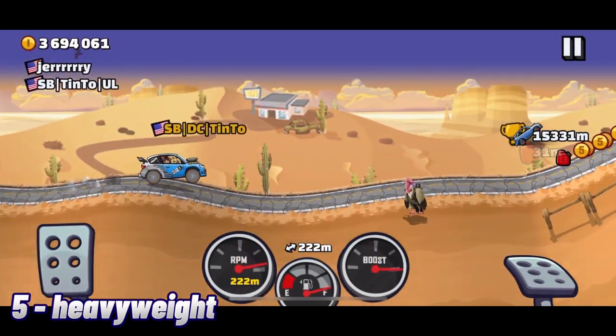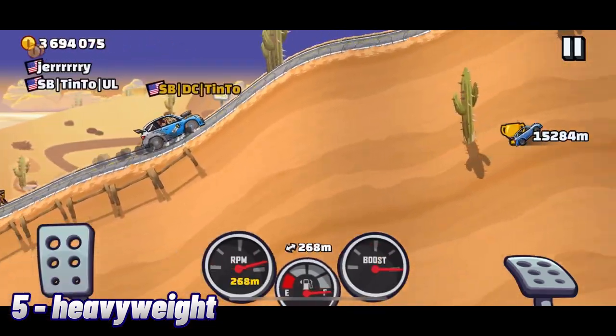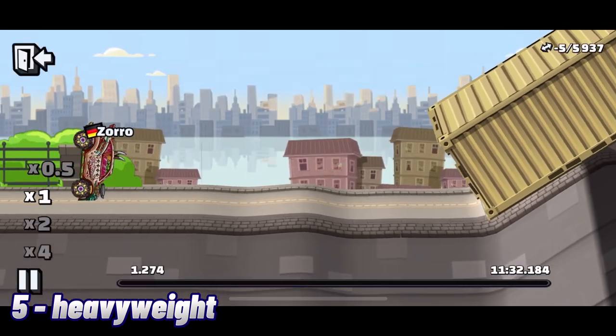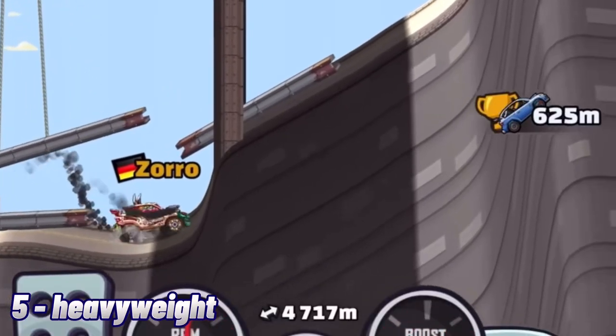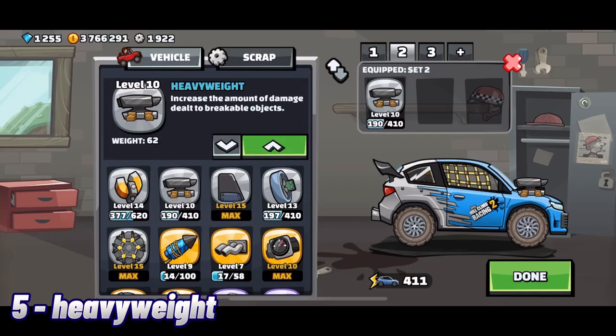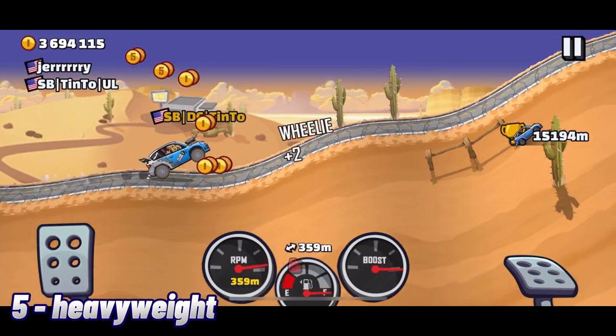Heavyweight. The main use of this part is to break objects, so it just makes you slower in the long run and is a waste of a part slot. The only exception is in 10th city with rally car. In this map, the heavyweight is used to push objects out of your way to protect your roof. The heavyweight is downgraded to level 1 in this adventure mode because it slows you down the least. Other than that, this part isn't used for much of anything.